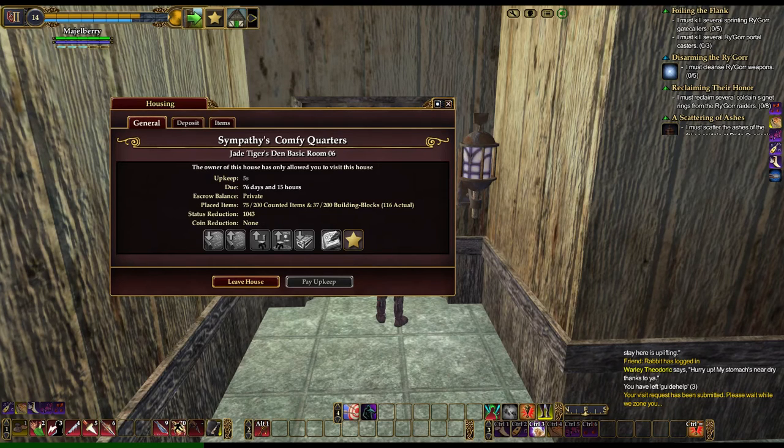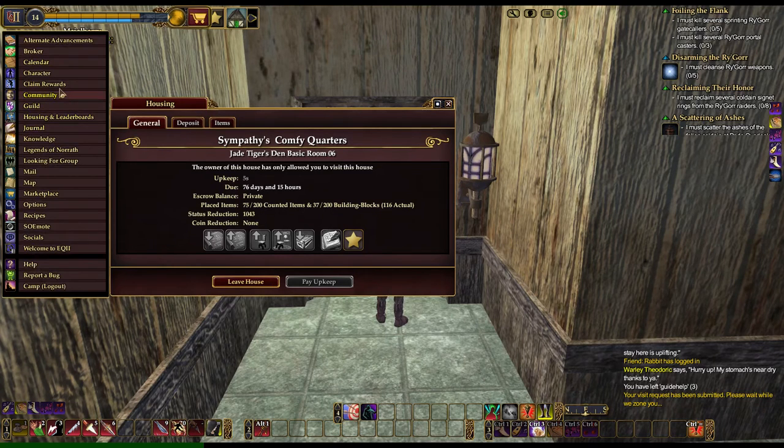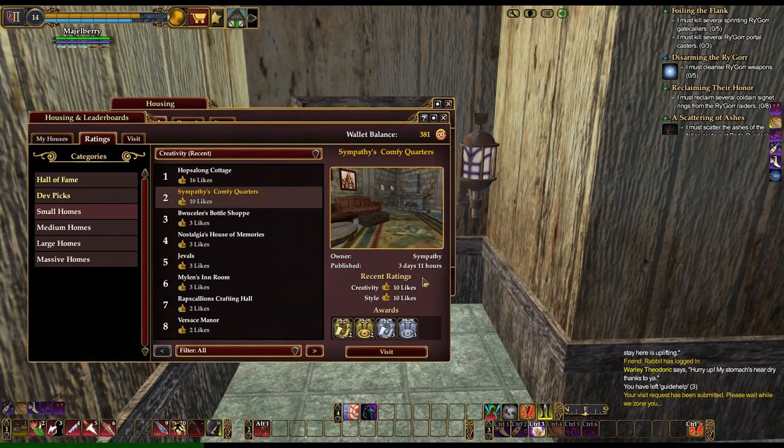I just saw this one and thought it looked really cute, so I wanted to come in and see it. I have no idea who the designer is, but it is Sympathy's Comfy Quarters. I'm going to guess that she's the designer — let me look at the leaderboards here. The owner is Symphony.